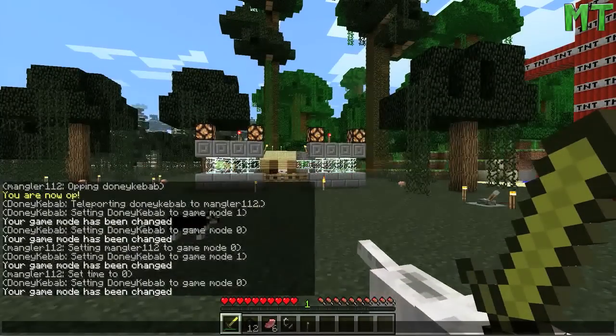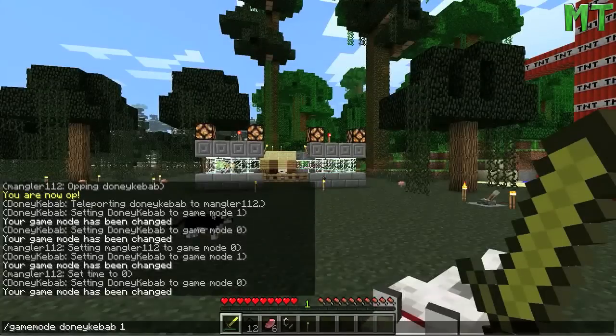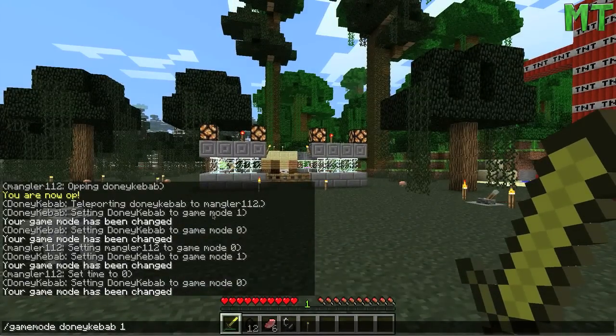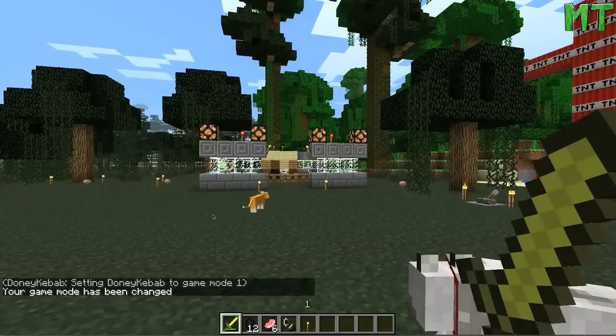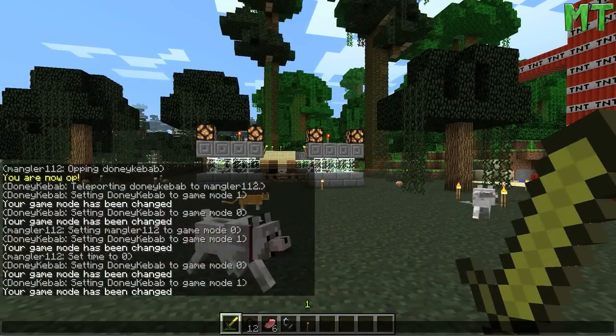There's a couple of chat things - you can scroll in the chat history now. If I press up, I can scroll back and retype anything that I've typed before. I see that - it's actually really handy, so say I wanted to change my game type again, I can just do that. And that's quite cool - that is really handy, yep.